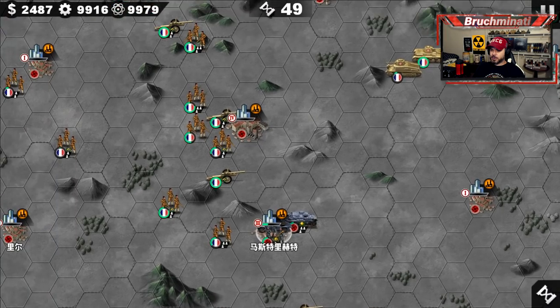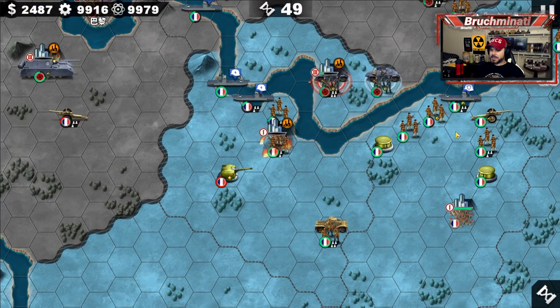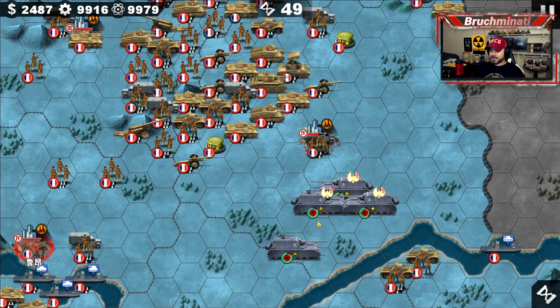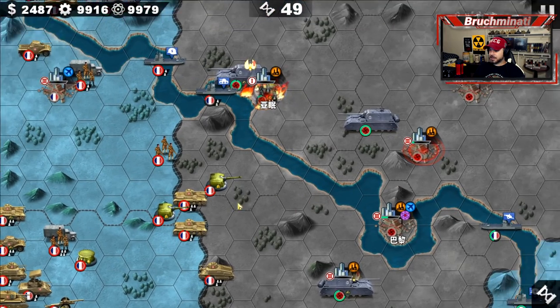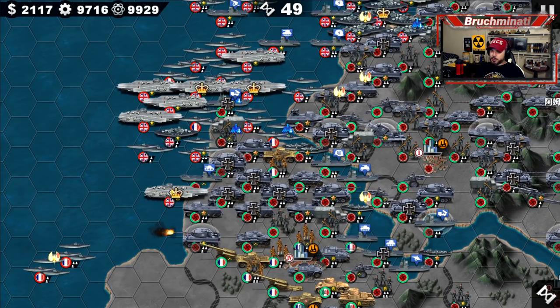Remember, we helped our French allies out over here so they could move up. It looks like they're moving north — yeah, they're going for the UK. I thought they'd go west and attack the rest of the French units but I guess not. Alright, let's see if we can't take out a couple more generals.